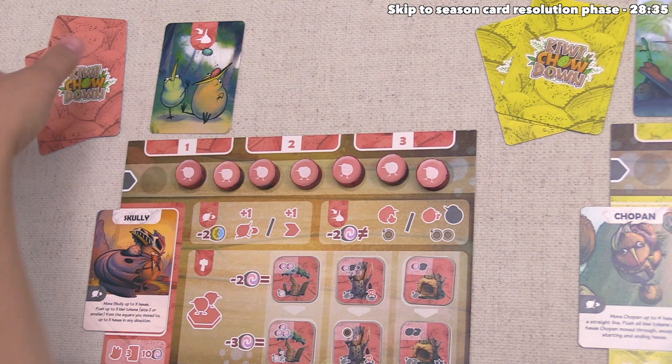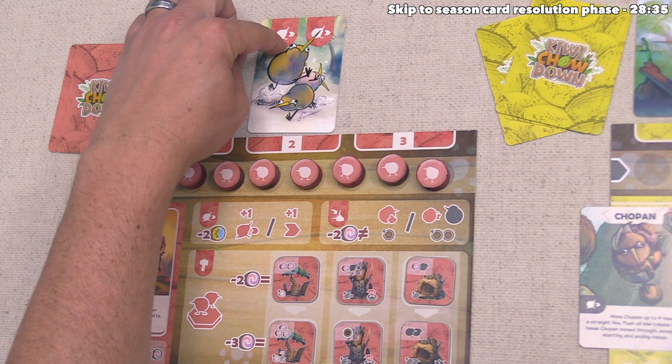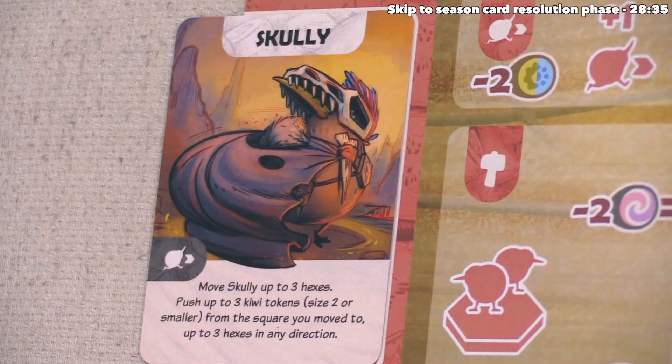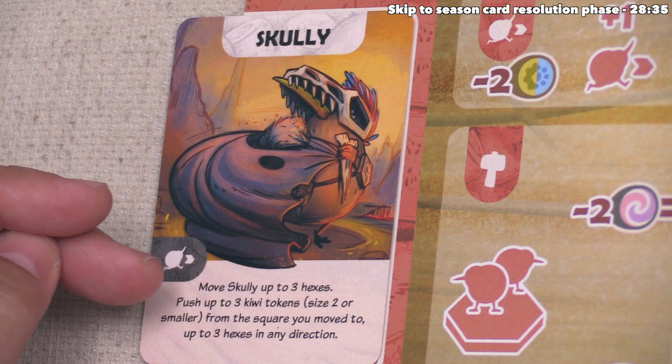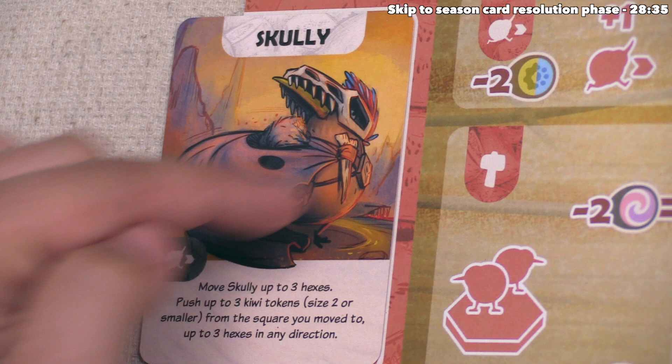That's finished the yellow player's turn, so now red can go. They've decided to do a move action. For the first of these, they are going to move their leader Scully and use Scully's ability. The card says they can move Scully up to three hexes, then push up to three kiwi tokens that are size two or smaller from the square they move to, up to three hexes in any direction. As you can see, Scully is a scary bird that frightens other kiwis away from the location they end on.